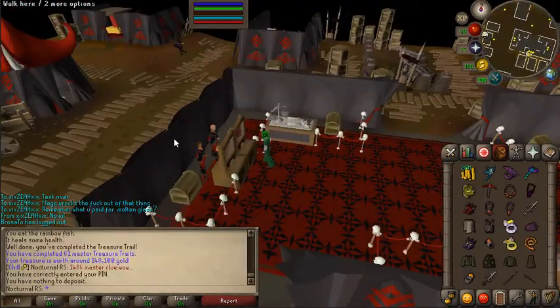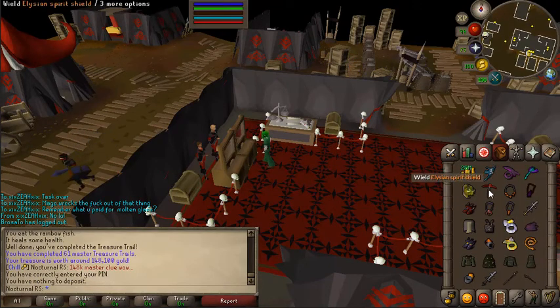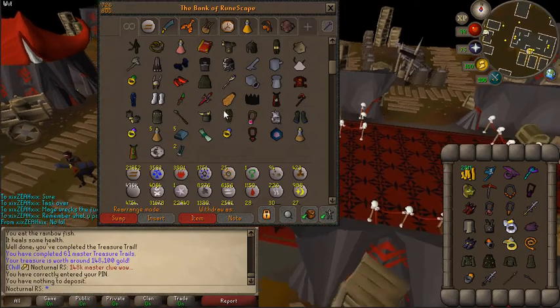After I sold my loot tab, I was able to scrap enough money for an Ellie. And this is pretty much what my bank looks like right here — that's the majority of my bank, other than a few small things.